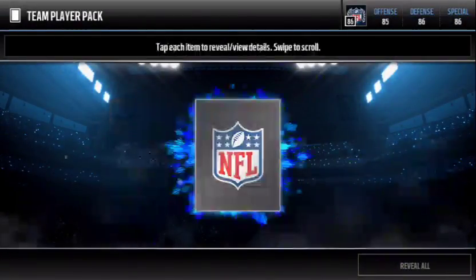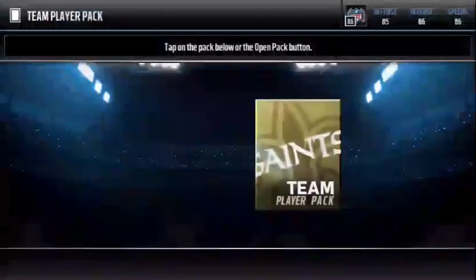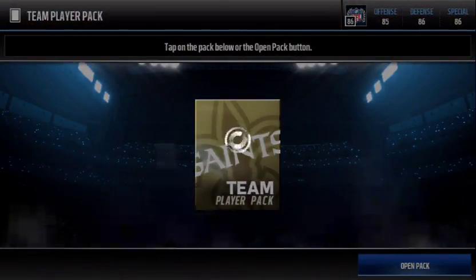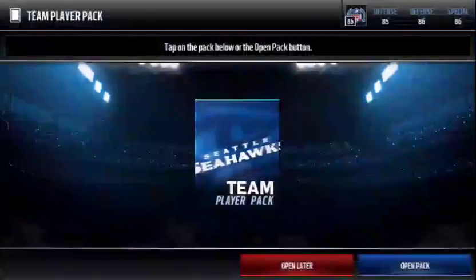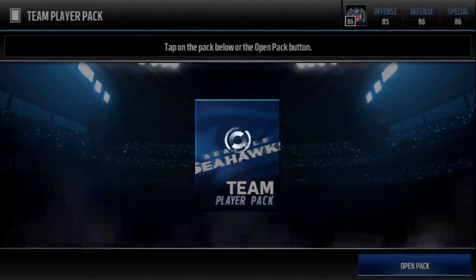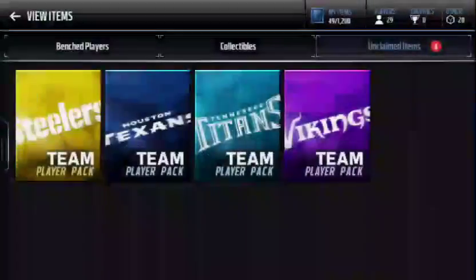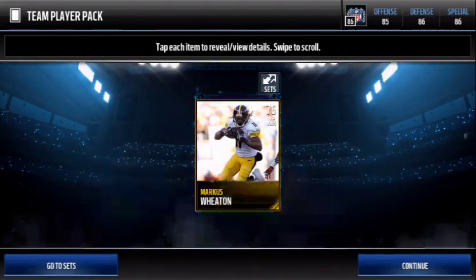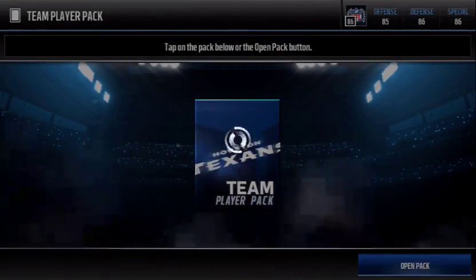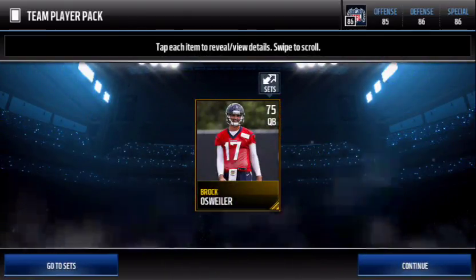Let's do Redskins - Kirk Cousins. He didn't do too badly this last weekend. And we have Josh Hill. We've got 5 packs left. Give me something good. And we have a punt return to Tyler Lutz. And a kick return to Marcus Wheaton. Not bad, not bad. These are expensive cards that are coming through. We've got another quarterback - Brock Osweiler.